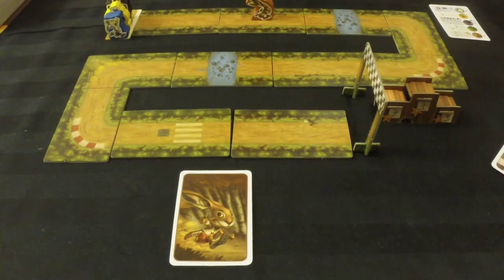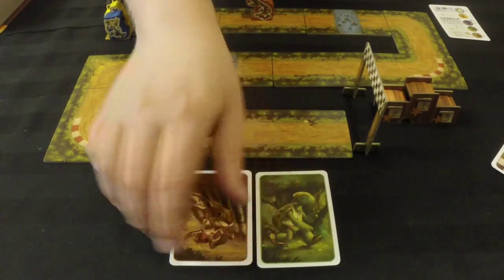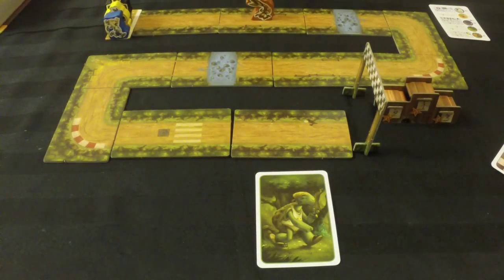The tortoise is special in that he will almost always move. With zero to three cards played for the tortoise, he moves one space — so even if nobody plays any tortoise cards, he usually moves. There's one exception that will stop everybody from moving, which I'll talk about later. If there are four cards played for the tortoise, he gets two spaces.